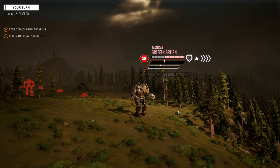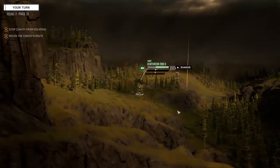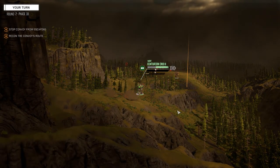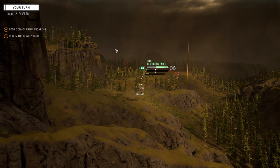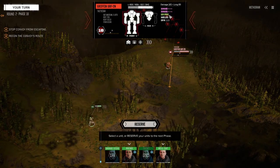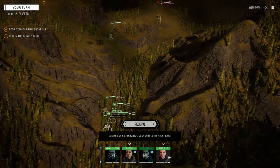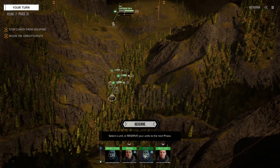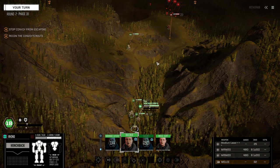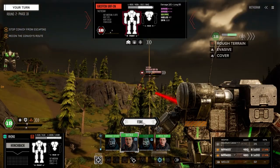Okay, that was totally worth it. What do you got? An ATM? SRM-6 triple plus — those are nice. And an ER PPC. So this guy's got some good stuff on him. Rhino, Hellcat... you're up front, so let's move you first. Oh, you can actually see that guy. Well, let's give him a hello.